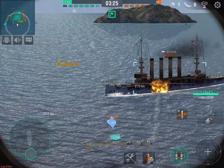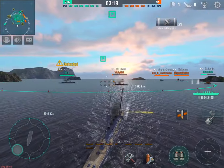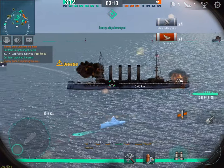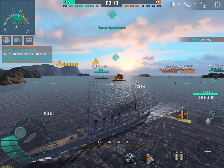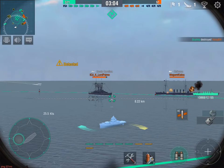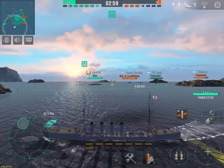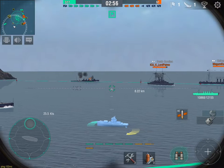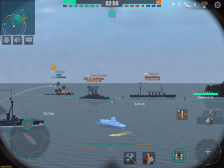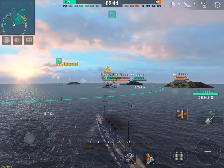That's important because there are different ways of doing damage. It's a tier 2, and like the American tier 2 — the Chester — it has excellent concealment. What's concealment? You see that dotted line on the minimap in the top left-hand corner? That shows how far away you can be seen from. Everyone within the radius of that circle can basically see you if you're within line of sight. The Chikuma has a concealment range of about 6.7 kilometers.